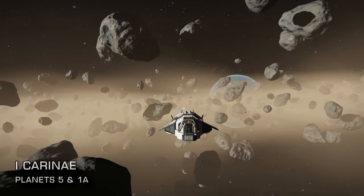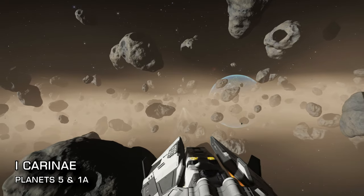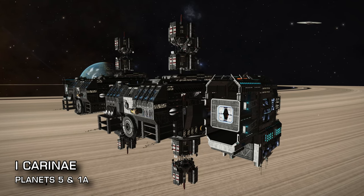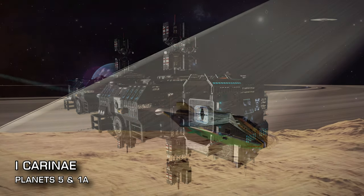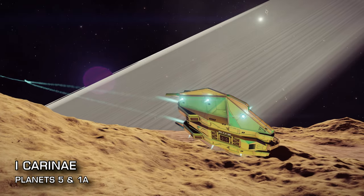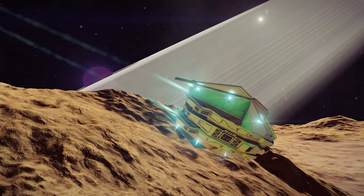Next up, Icarinae — once again just 52 lightyears from Sol. Icarinae 5 is a ringed earth-like world, which in itself is worth seeing. Above the rings of the planet you'll find Somerset Station starport and the Empyrean Intelligence satellite installation. While you're in the system be sure to check out Icarinae 1A, the close orbiting planet of a ringed brown dwarf star. The views from the surface are stunning.